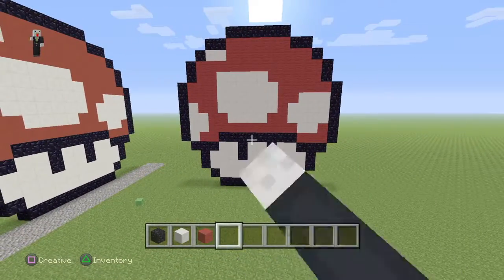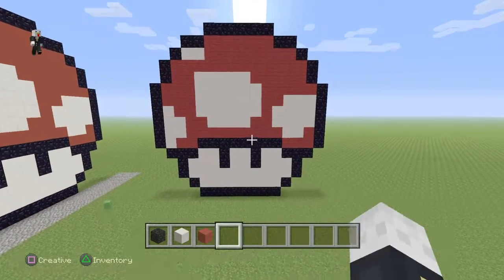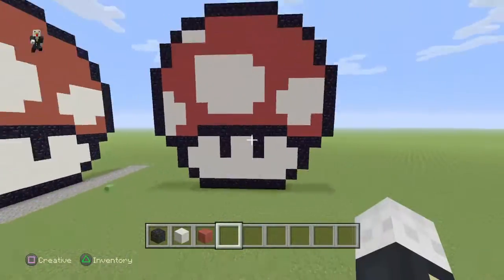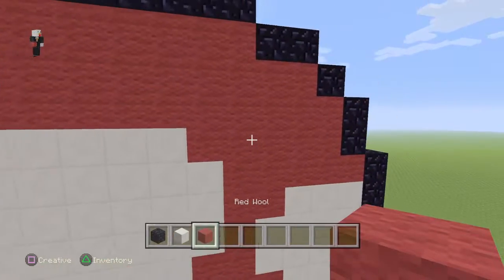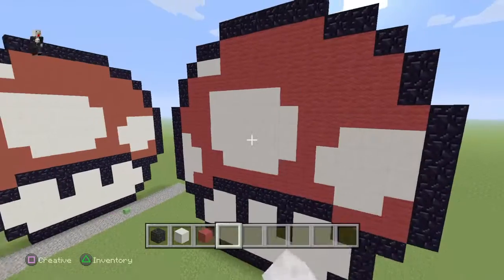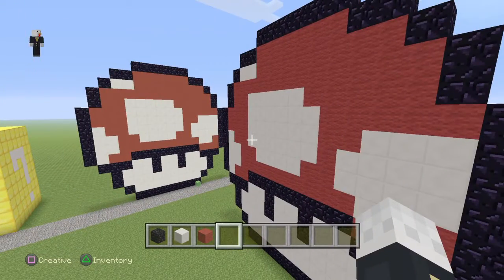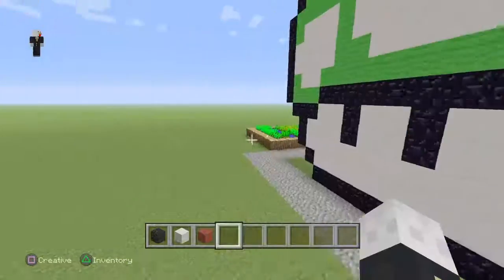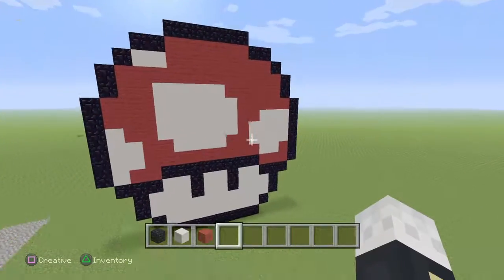So now you have a red mushroom from Mario. And if you want to make a green one, do the same thing but substitute green wool instead of red wool. So that's basically how to make a Mario mushroom pixel art in Minecraft. I hope you all enjoyed. My name is Doomhunter — I will see you all next time. Goodbye.